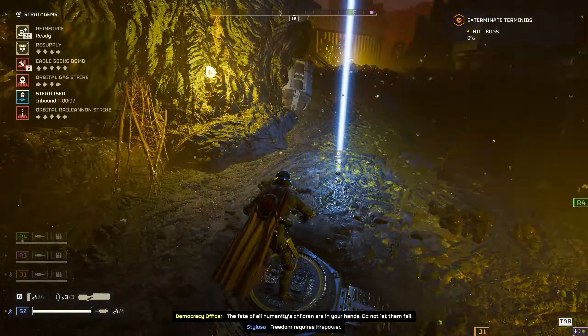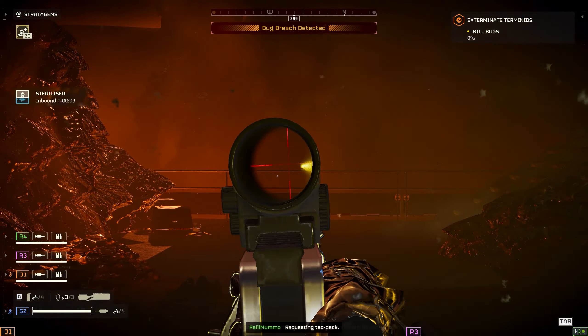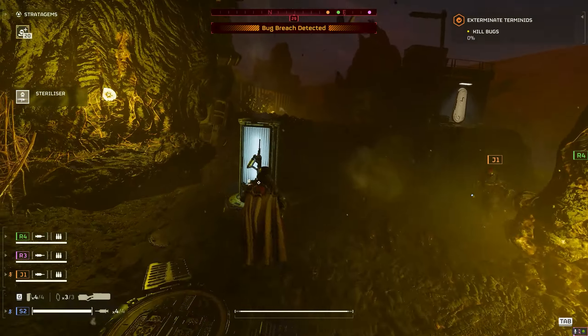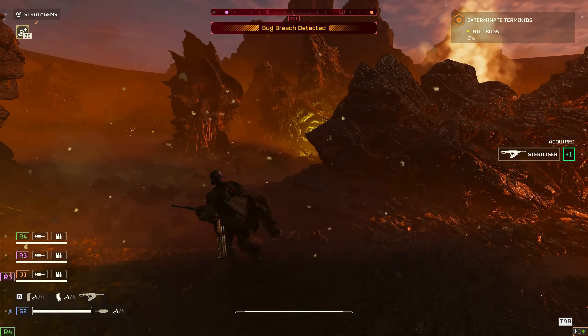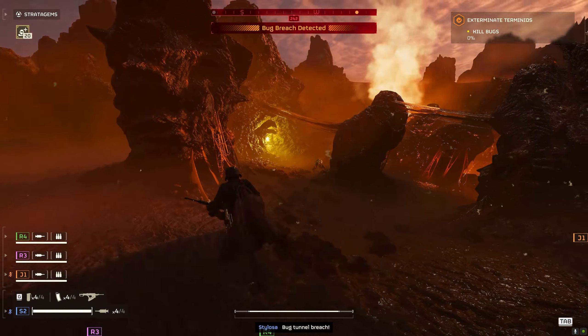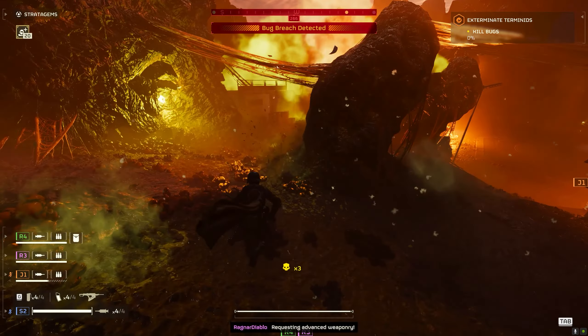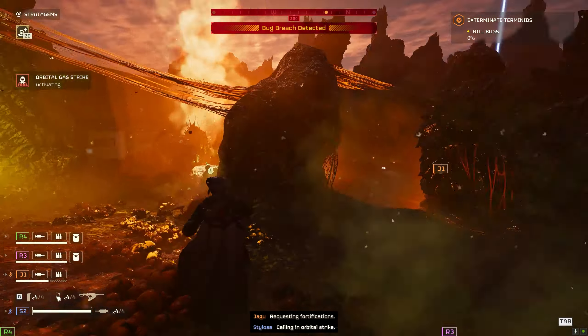Let's get stuck into this extermination mission. I've got the Sterilizer — I've just called for it and we're going to pick this up. I was originally thinking this is going to straight up be like the flamethrower, but actually it's not. What it does is confuse enemies and it's really, really powerful. There's a bug spawn over there — I'm going to go and hose them down. I do think using the flamer primary weapon would be pretty good with this, because this will confuse them and you can follow up with damage. It does do damage — you can see we just killed the little bugs with it.